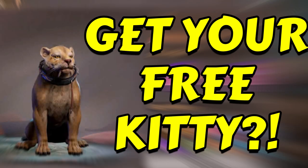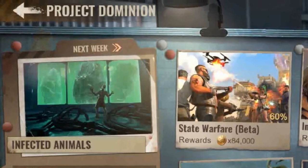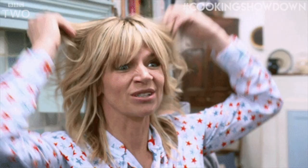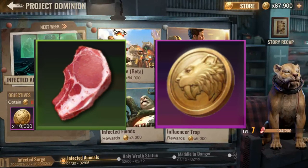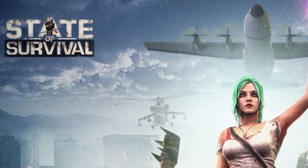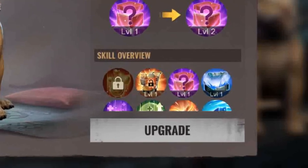Hello everyone, welcome to another episode of State of Survival at WackerRush Gaming. We got the Project Dominion launch in many states this week, and with that, a whole new level of crazy has happened. Survivors have been infected with the new virus and are going crazy for Tiger Coins and Tiger Meat. I call this virus the State of Statues, aka SOS — all this in the quest to get those unknown rewards.